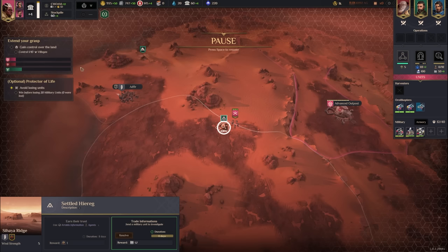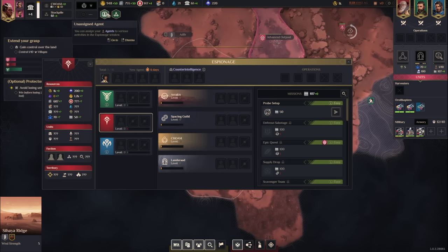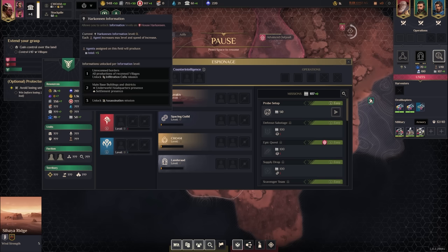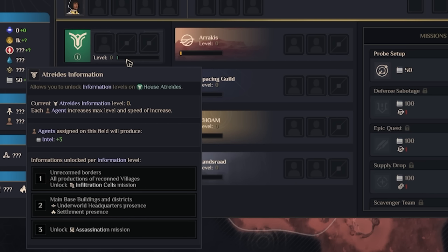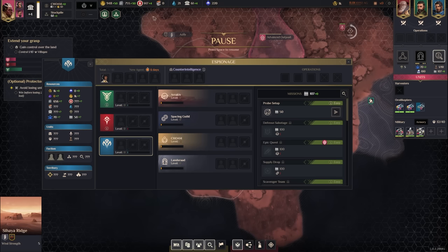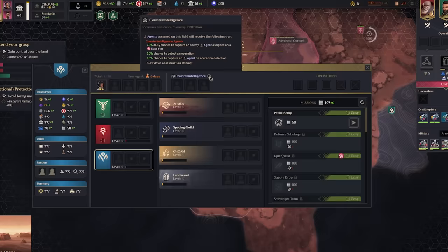We investigated the Settled High Reg and grabbed 57 intel, useful once we produce our first spy. We now have an unassigned agent — we can assign them to other factions to gather information. At level one intel with the Atreides, we'd get three intel per agent, unreconned borders, production of recon'd villages, and the ability to do infiltration cells to increase infiltration of their faction.